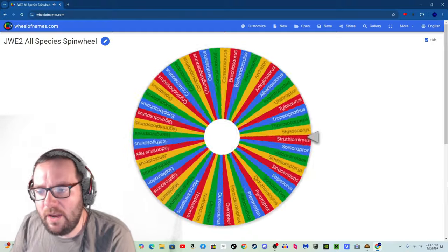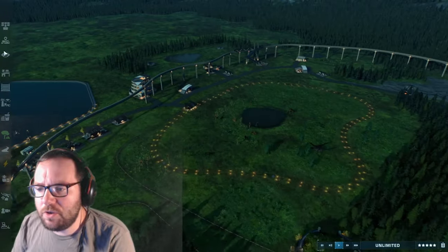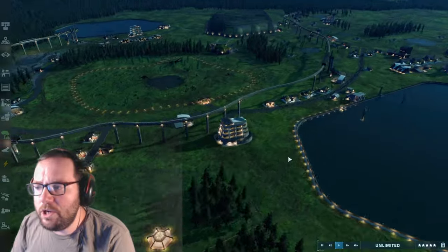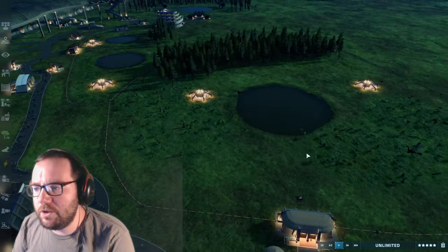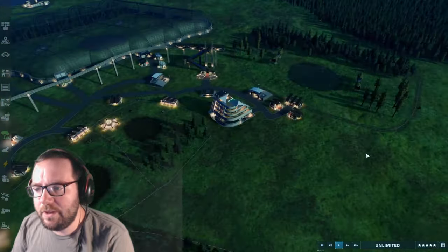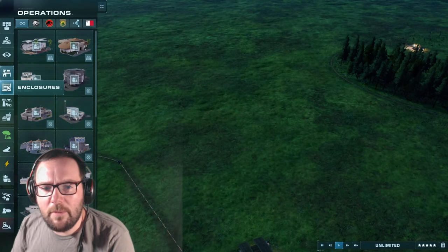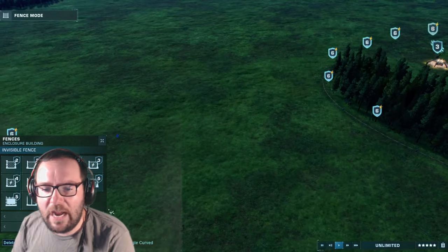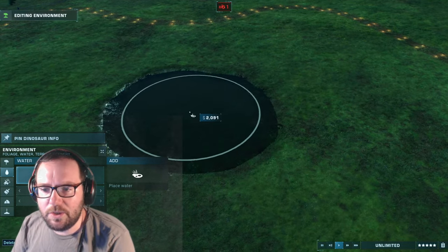Species number 21 is Kentrosaurus. Since we have ceratopsians in one enclosure, we'll put these guys in a separate herbivore enclosure — they won't get along with Gigantoraptor. We'll throw them in here and call it the Jurassic Tour. We've got stegosaurs and they won't get along with the ceratopsians.